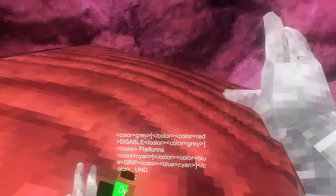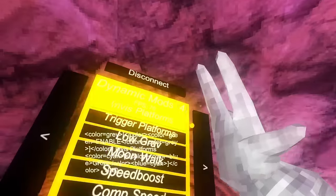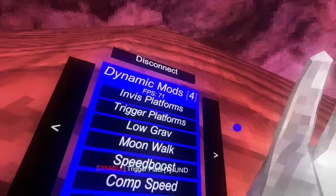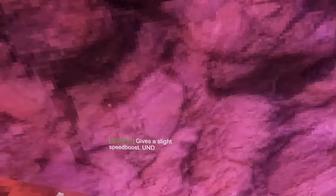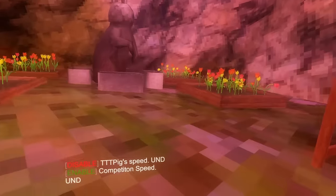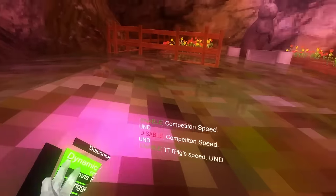Invisible platforms - just invisible platforms. Trigger platforms not working at the moment. Low gravity not working. Moonwalk is just moonwalk. Speed boost gives you a pretty big speed boost - I showed that one in my last video. Calm speed gives you a noticeable speed boost. TTT pig speed is the one I recommend using.